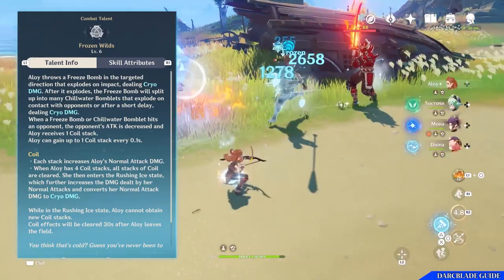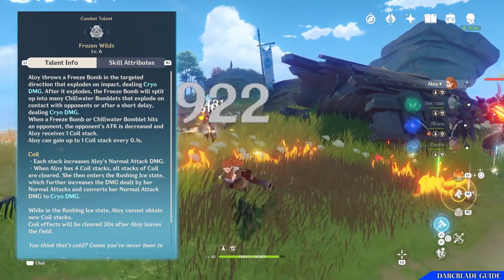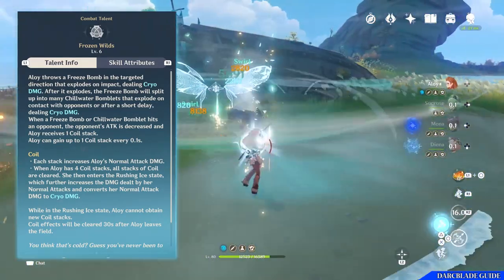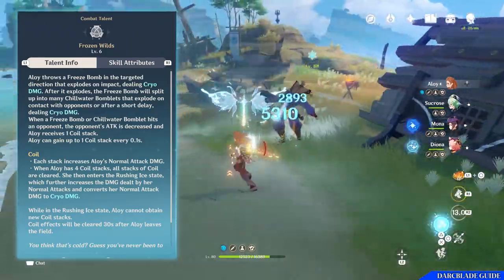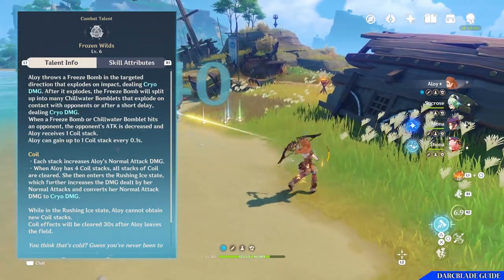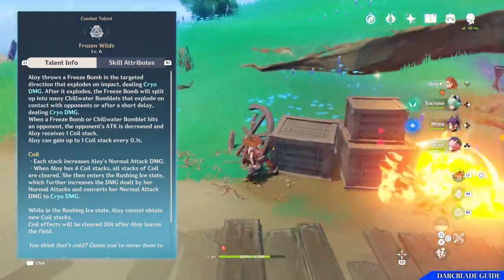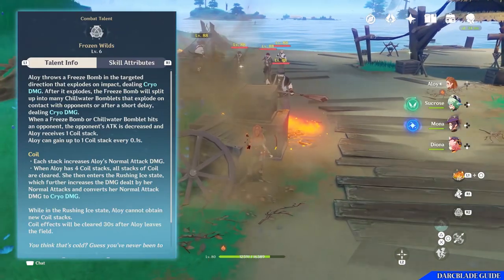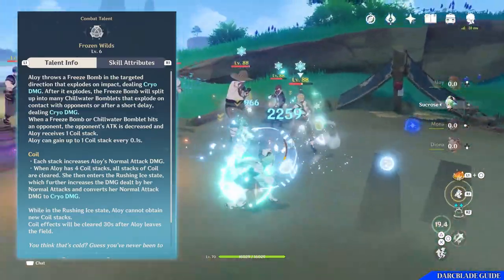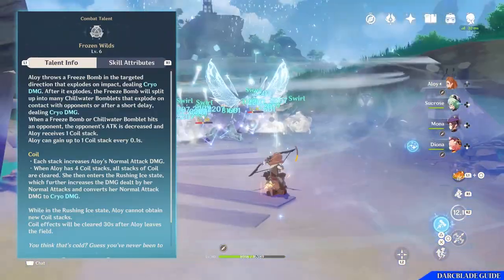Enemies hit by the freeze bomb or the chill water bomblets will have their attack decreased, reducing their damage against you and your party — a great way to debuff enemies. On top of that, each time a bomblet or the freeze bomb hits an opponent, Aloy will gain a coil stack. With each stack, Aloy's normal attack damage will be increased. When she gets 4 stacks, the coil stacks are cleared and she enters a state called Rushing Ice State. This further increases the damage dealt by her normal attacks and converts all her normal attacks into cryo damage attacks.